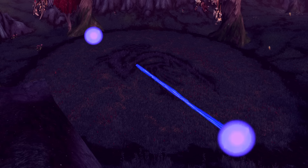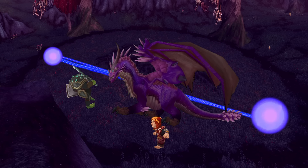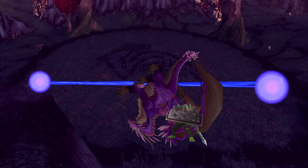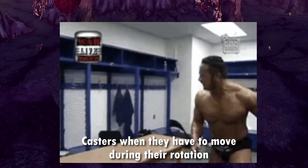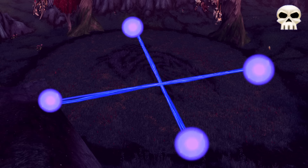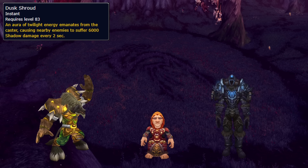Two orbs rotate around the edge of the room, occasionally firing a laser between them that'll mess you up. When the laser starts, rotate the boss and everyone along with it, but don't go too fast or too slow or you might be hit by the laser, the tail, or the frontal. On heroic, there are now 4 orbs and 2 lasers splitting the room into 4, so there's even less space to move, and there's ticking damage in the shadow realm to keep healers pressing their buttons.